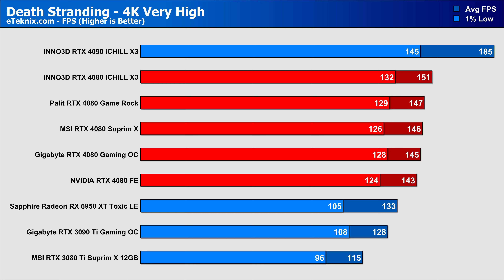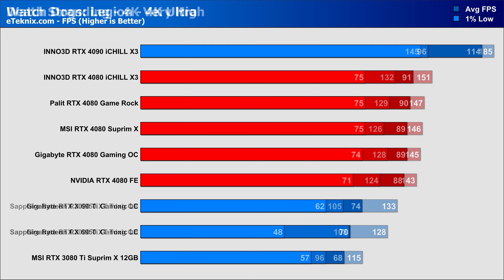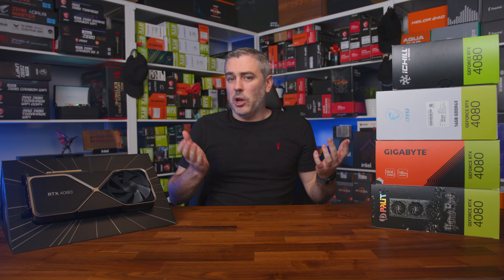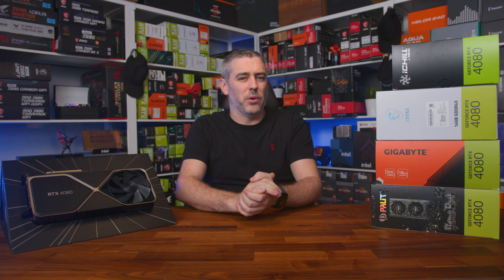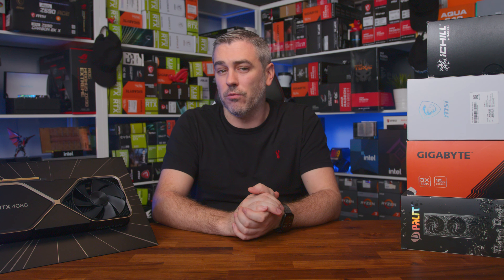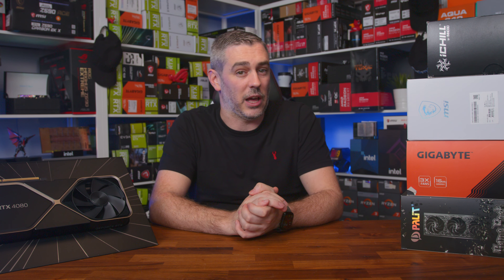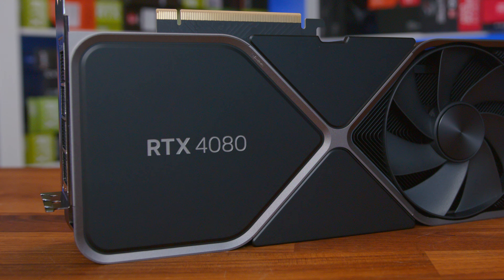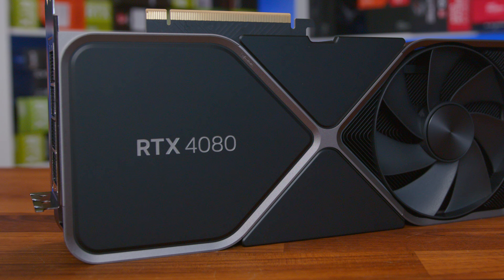Finally, in Watch Dogs Legion at 1440p, the RTX 4080 comes in 26% faster than the 3080 Ti and maintains a strong 19% lead over the 3090 Ti, while still 10% faster than the 6950 XT. At 4K, slightly stronger performance with a 29% lead over the 3080 Ti. Even with extra VRAM the 3090 Ti fought back, but still fell short by 18% against the RTX 4080.